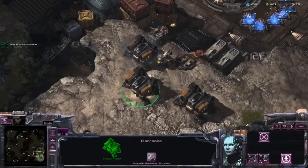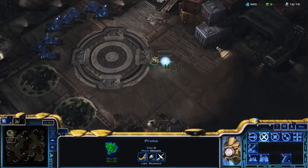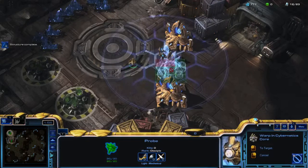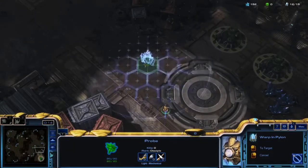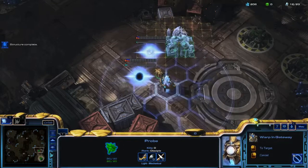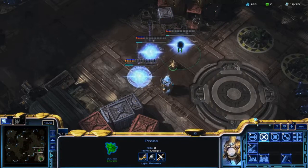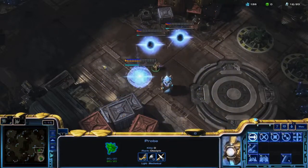And not only for Terran — Protoss also has a little bit of advantage. Right here you can see that the pylon, if you put out a pylon, you can power up your structures like gateway and cyber core. However, if the building grid is not on, sometimes you cannot ward up your natural or even your main base, and it's going to be a little bit tricky with Zergling run-bys or potential marines. If the building grid is on, you can see right here the pylon grid shows where or when not to put out the pylon, so you can ward up your main base as well as your expansion. A little tip: if you're playing as Protoss, you kind of want to put your buildings and potentially your escape route on one side — I'll cover that in another video, so stay tuned for that.